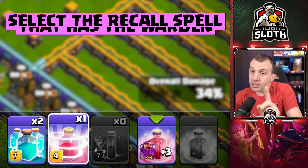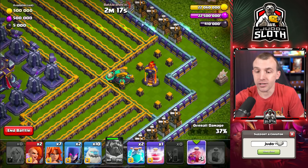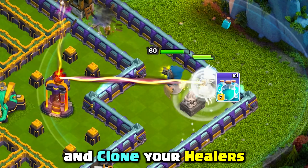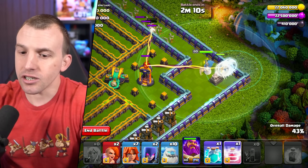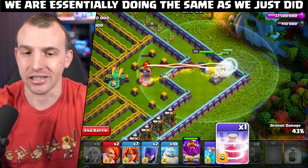Now you need to select the Recall spell that has the Warden — this is to the right-hand side. Place him then to the Dragon Trophy on the right and clone your Healers again. You can then select the Recall spell, ready to recall the Warden once he takes down this Scattershot.